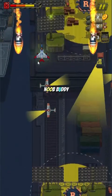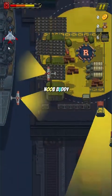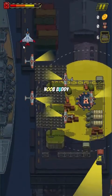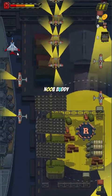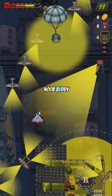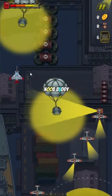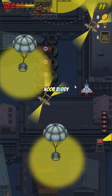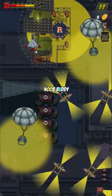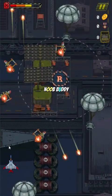Tip number three: every time you scan and steal the information, avoid the light as fast as possible, otherwise you will be attacked. Just like this — it turns red and all the planes will be targeting you.